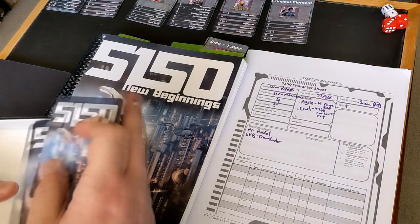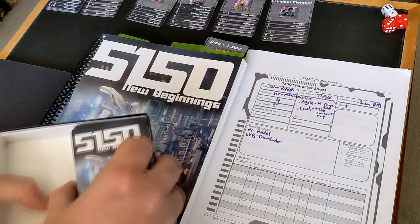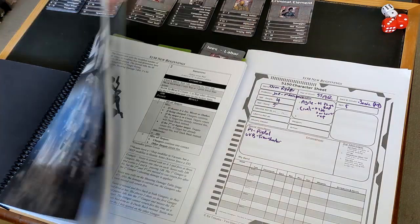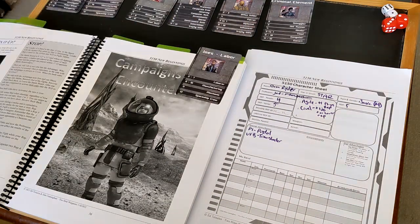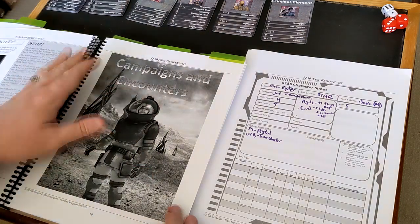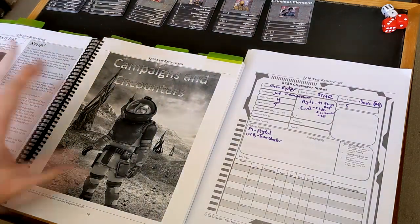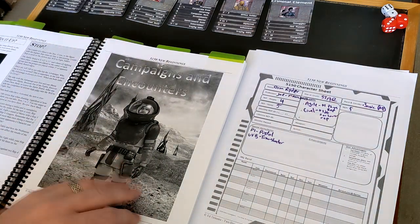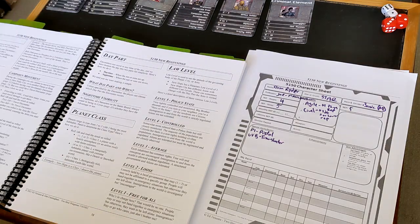That's a really cool way of doing it and it fixes the one problem I had, so we'll be doing that from now on. I'll chuck these cards in here so I have them ready to go when I need them. Let's talk about the campaign — I've got my little card here: Campaigns and Encounters. I got this from the quickstart from the Kickstarter.